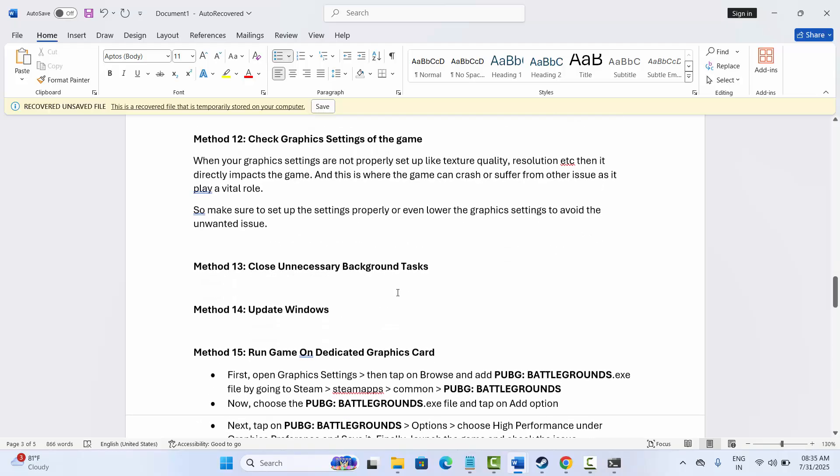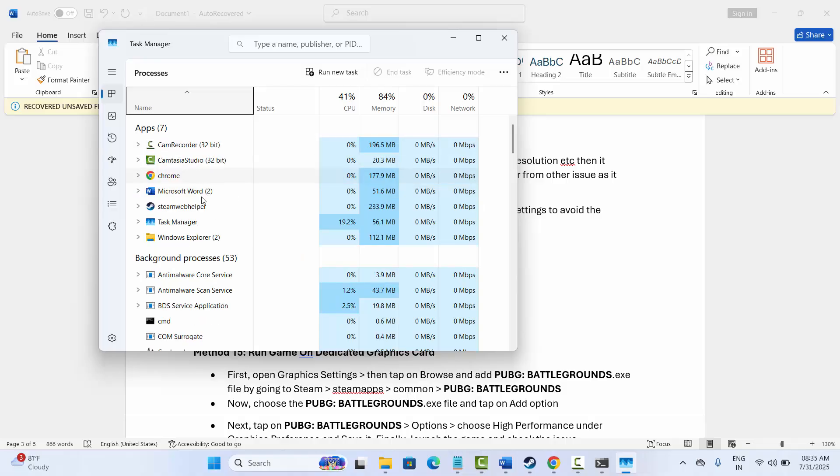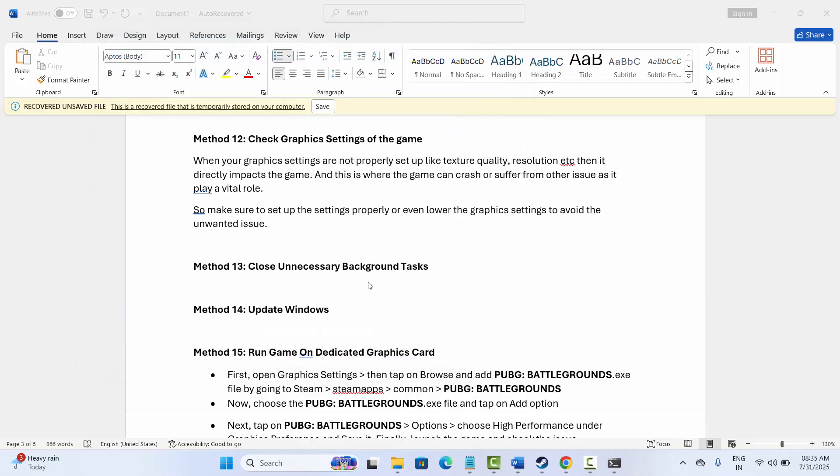The next solution is to close unnecessary background tasks. For that, go to Task Manager. Under the Processes tab, search for apps that are of no use or consuming high resources, select them, right click and click End Task. This will close the unnecessary background processes. Then try to launch the game and check if this solution works for you.